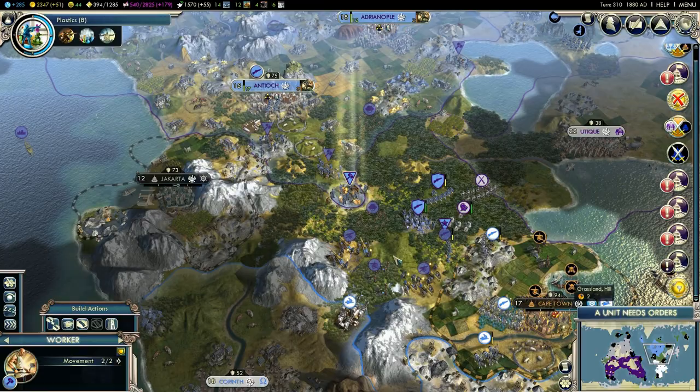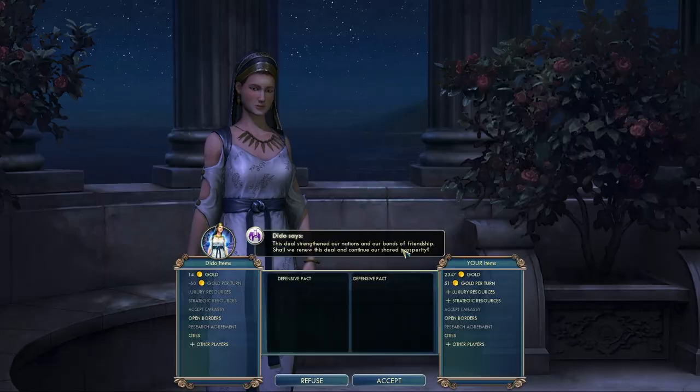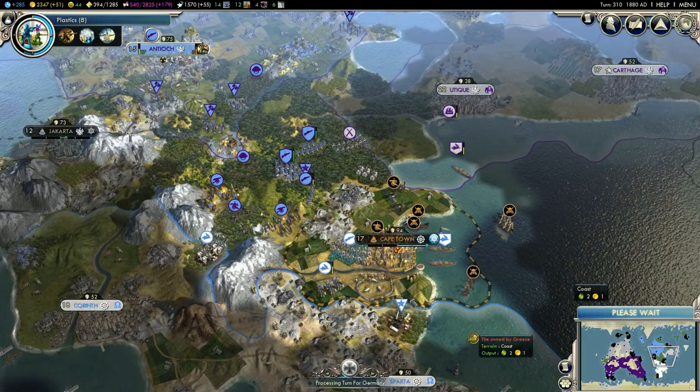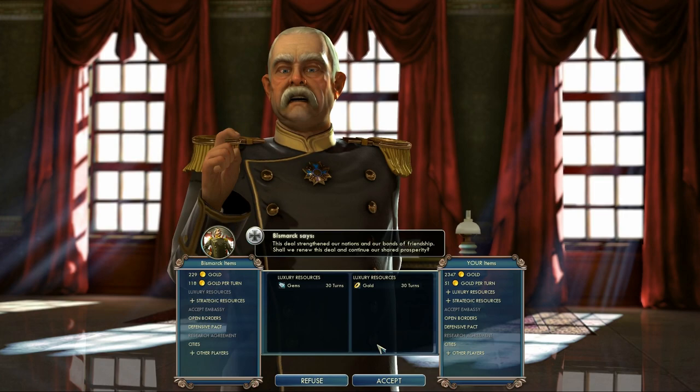First I will move my worker and then we will see. We still have the defensive pact. Good attack there. Unfortunately Carthage has very low tech level so they are coming with these medieval units. We will continue that trade agreement.